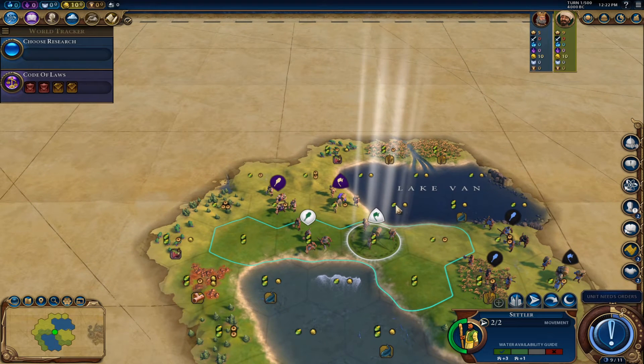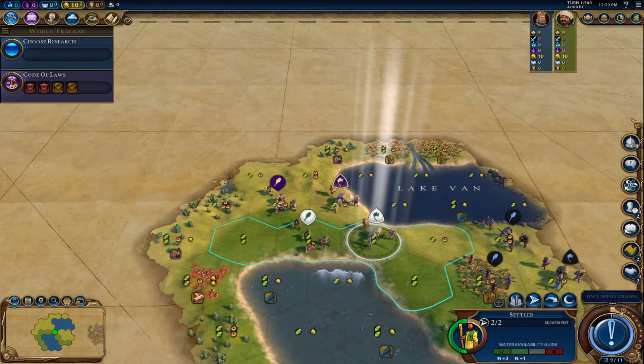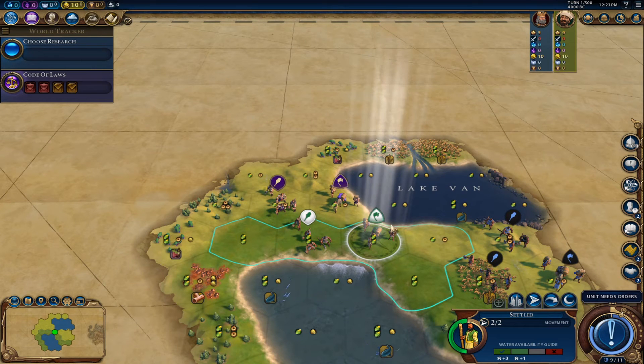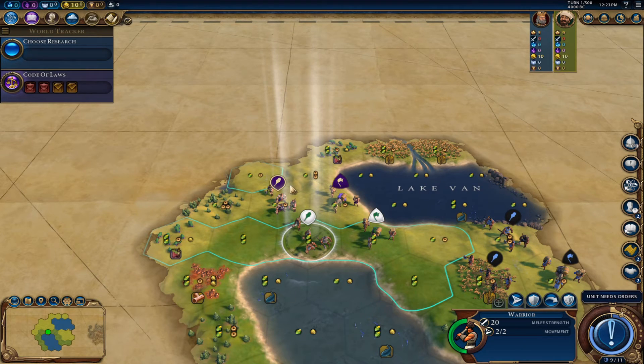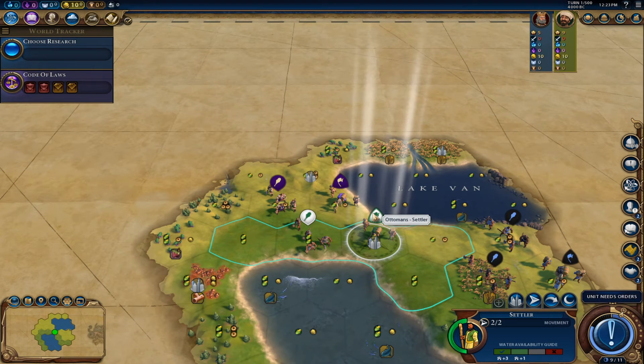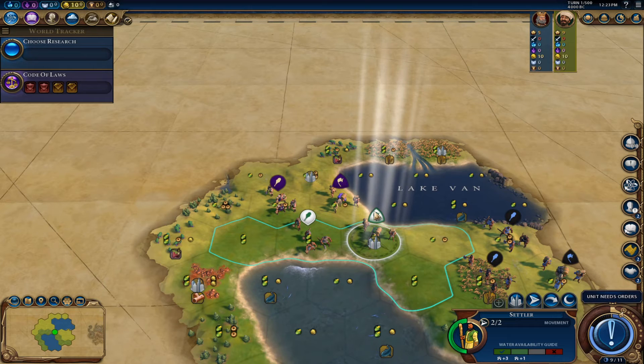It's interesting because obviously the capital of Byzantium is Constantinople and the capital of the Ottomans is Istanbul — but it's the same city, you know, it got conquered and changed. And if you look at it, the Ottomans can kill this settler, but the Byzantines can't kill this settler. I guess that's a historical detail — the Byzantines aren't going to be able to easily take the Ottomans, but the Ottomans can.